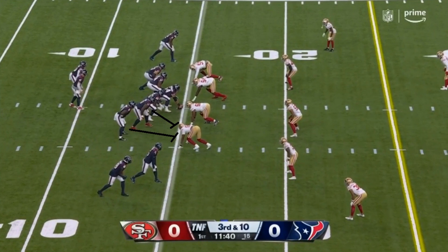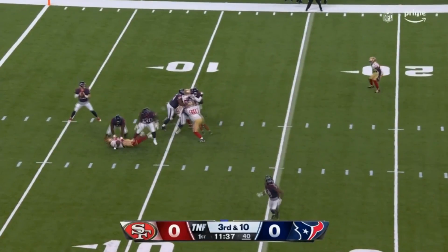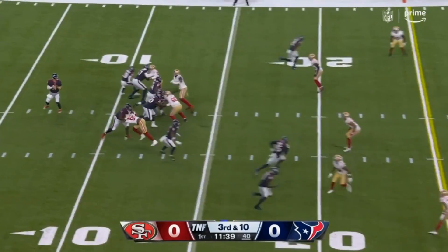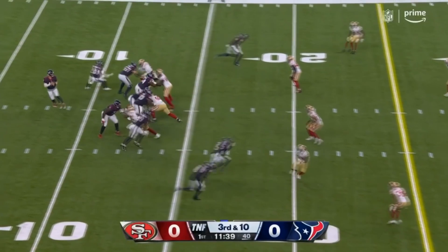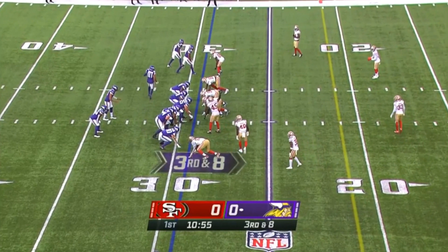Let's get into the stuff I liked, and we'll start off with a play I didn't like, actually. Not that it was a disaster, but it's just a play I noticed. He's going to get chipped at the line — the tight end starts off blocking him, then goes out to run his route. Drake Jackson really goes down very quickly. I don't know if his feet got tangled up with the tight end, but the tight end seemed to have no issues. Kind of a weird play. Is it a big deal? No, it's not. Something I saw, so I put it in the video.